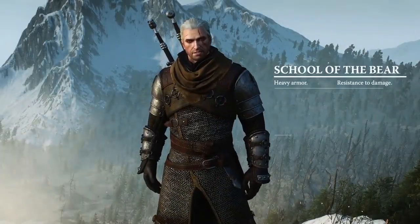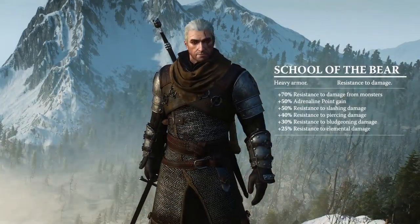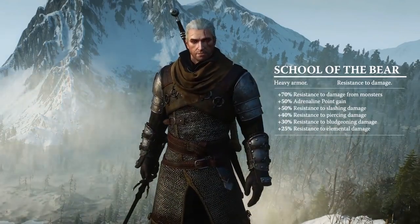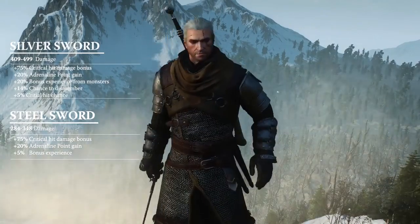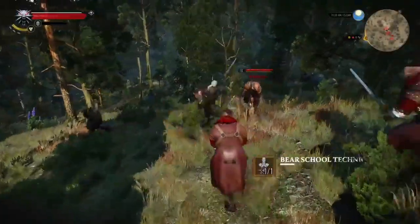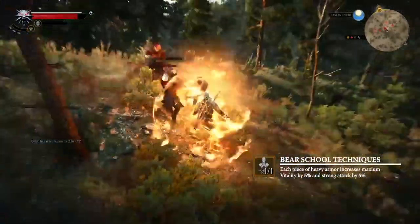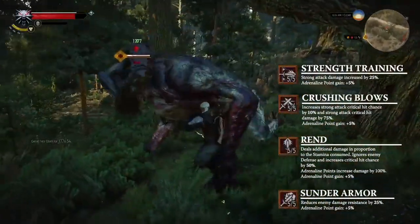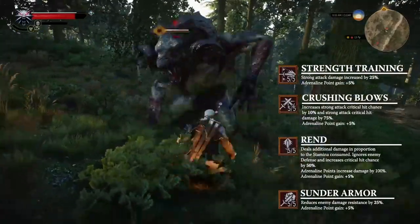The School of the Bear: this heavy armor set decreases stamina regeneration, but the set bonus provides a plus 70% resistance to damage from monsters and plus 50% adrenaline point gain. The Blades of the Bear feature a 75% critical hit damage bonus and an increase to adrenaline point gain. Bear School techniques will fortify one who prefers a vigorous brawl. Equip Strength Training, Crushing Blows, Rend, and Sunder Armor, providing significant bonuses to your heavy attacks.